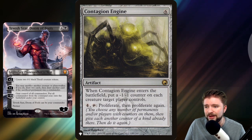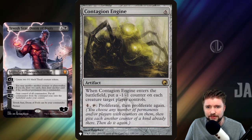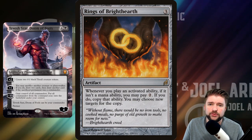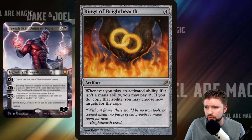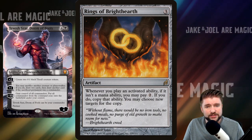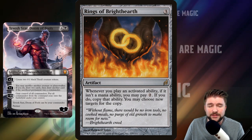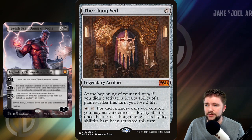Contagion Engine: proliferate, then proliferate again. That four-cost activated ability — proliferate, then proliferate again — we are trying to get to that ultimate as quickly as we can. Rings of Brighthearth may not help us get to the ultimate any quicker, but it is going to let us double our abilities, so if we're taking Tevish up two to create two 0/1s, we're going to get double that many. Same thing with that ability to sacrifice a creature and draw cards. The more we're able to take advantage of his built-in abilities, the better — and Rings of Brighthearth is fantastic with this commander.